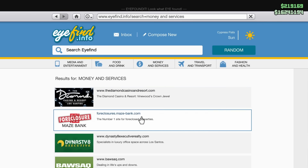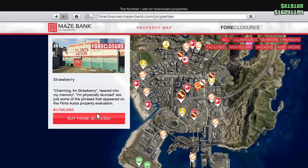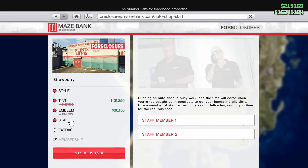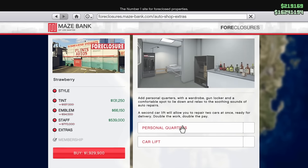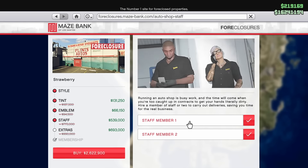For discounts this week, starting off with the property discount under foreclosures, the auto shop is 30% off this week, as well as a lot of the upgrades inside of the auto shop, if not all of the upgrades. So this is pretty awesome — make sure you guys get the second car lift, that is very good to have. And I would make sure to avoid the staff.